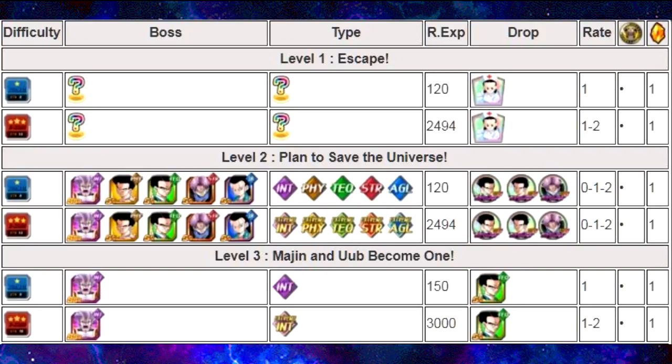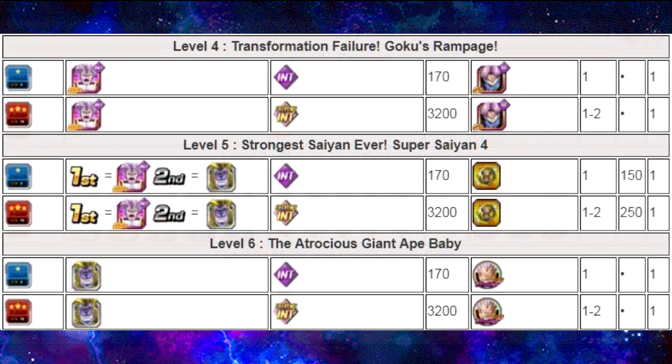Level 3 is Mashin and Uub Become 1. You go up against the Intelligence Baby Vegeta, and the drop is a Technique Metastasize Evil Gohan Possessed GT. It drops either 0 or 1 to 2 of them per round. Level 4 is Transformation Failure, Goku's Rampage. You go up against Baby Vegeta again — another Super Intelligence or Extreme Intelligence — and this one drops the Intelligence Trunks, Scraped Heart Trunks Possessed GT. You can drop up to 2 of them in that level.